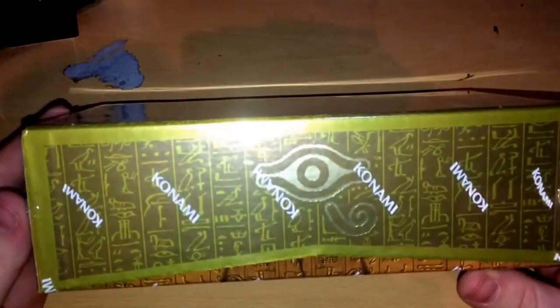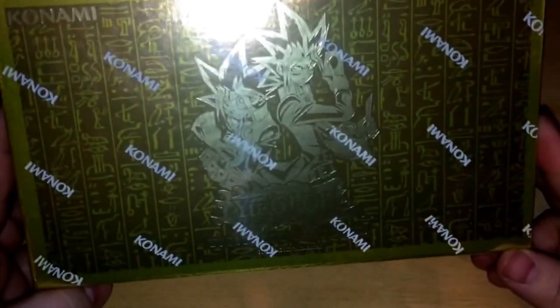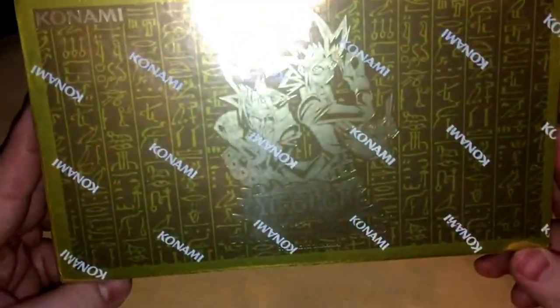They're trying to make it look like the box that held the Millennium Puzzle, and it looks absolutely fantastic. Look at that - Yu-Gi there with Yami at the top, dual discs and all. So let's crack the seal.